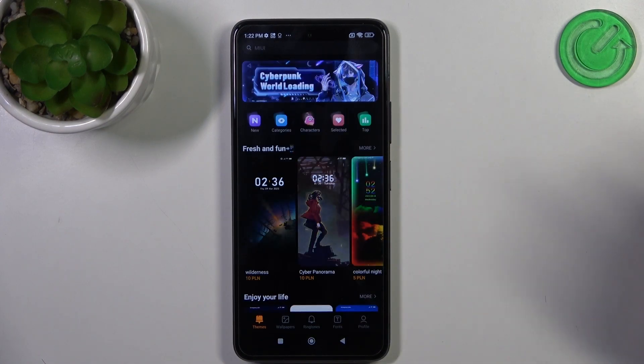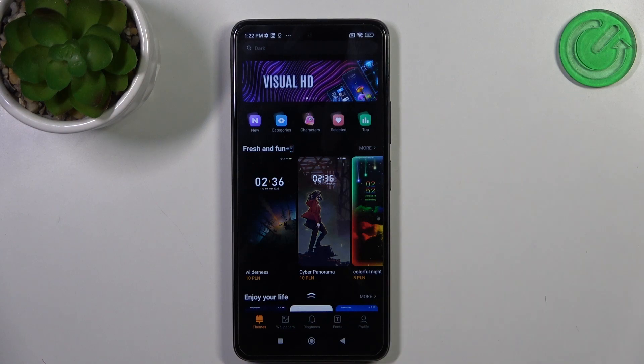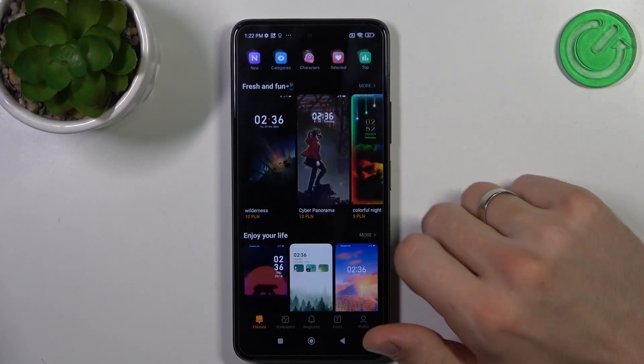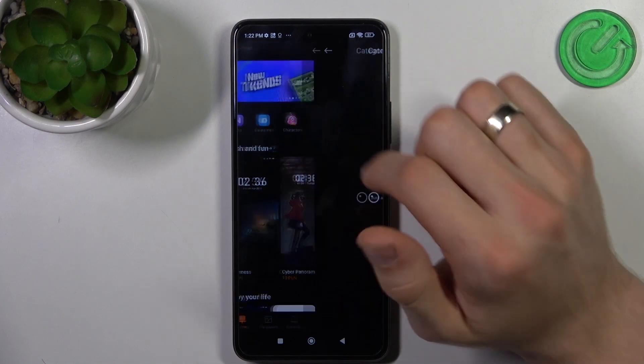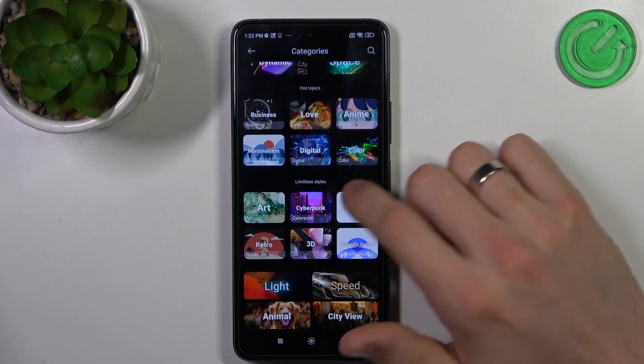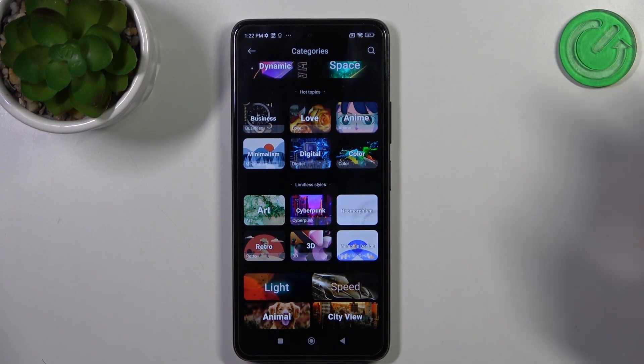Open the Xiaomi Store and here, as you can see, we have themes, wallpapers, ringtones and more. But we need themes right now. Here we can choose categories and we have business, anime, color, and other themes.